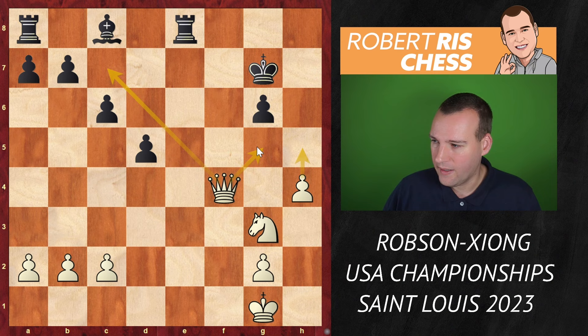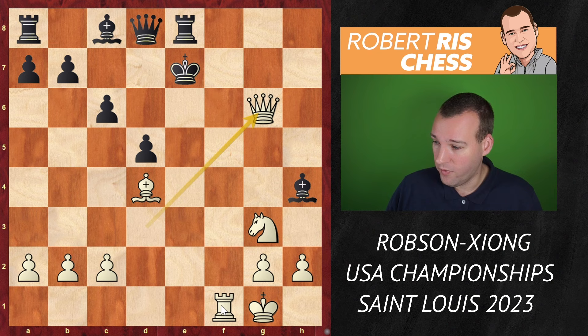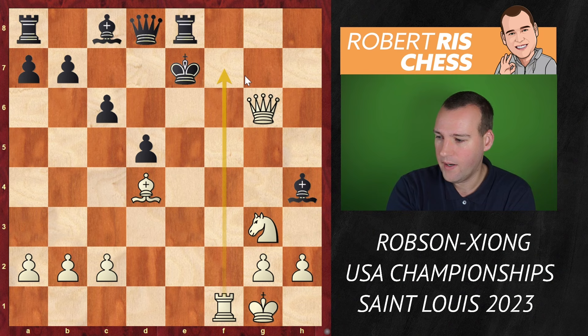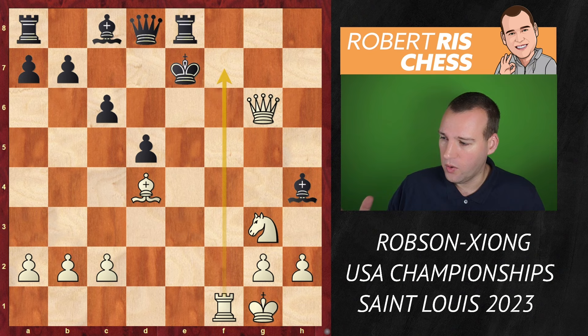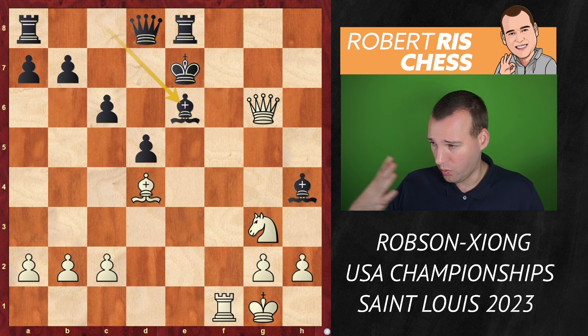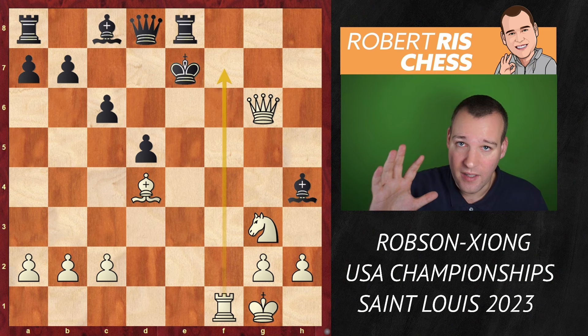Xiong doesn't go for that line with bishop f6 — instead he decides to run away with the king to the center, which seems understandable. But there is the move queen takes g6, threatening checkmate on f7 — that is the main problem. Black has to find a way to deal with it. Not being able to calculate all the lines, Jeffrey Xiong plays the logical move bishop e6 — getting the bishop into defense to cover the f7 square, and the king can try to escape via d6 as the bishop interferes along the sixth rank. But it's the decisive mistake.